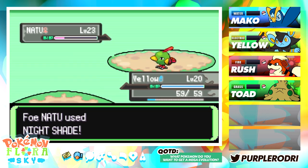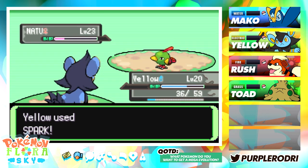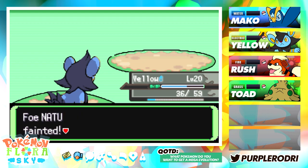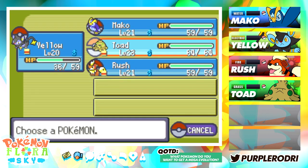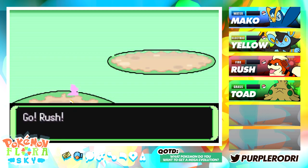Hang in there, Yellow — that's probably not even going to do that much. One more Spark and the Natu went down, so so far so good. I like to see that Mei is at least trying to mix up her Pokemon. And here it comes — the Grottle, because if you guys remember she did start off with the Turtwig.